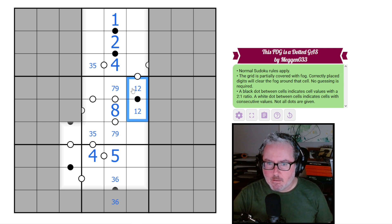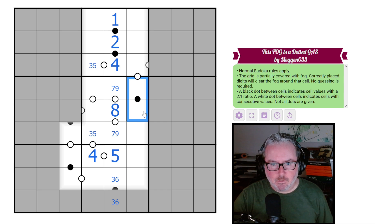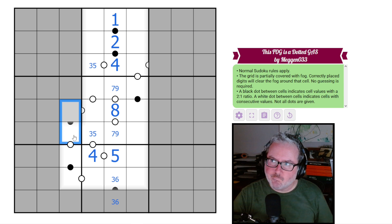Actually this could be a two going up to a three — I was thinking incorrectly about the one and four on a white dot, but this is on a black dot. So we can't rule too much out here; it can't be an eight-four, that's about all. We need to think about some other groupings. Essentially we have a pair of black Kropki dots that have a consecutiveness to them.